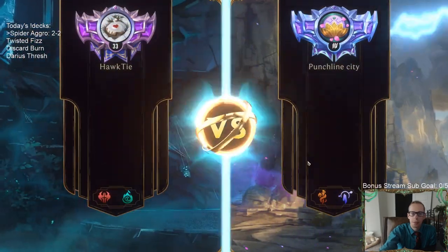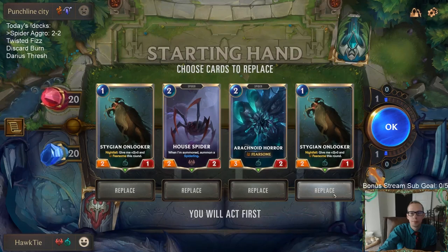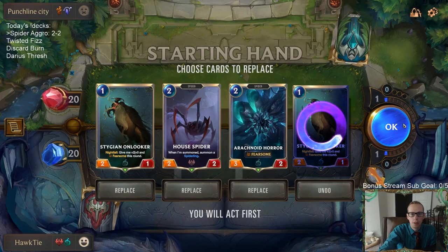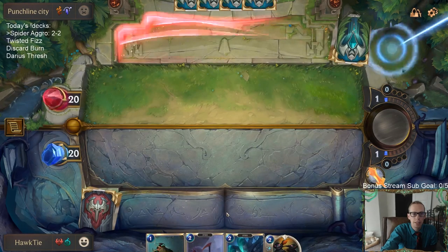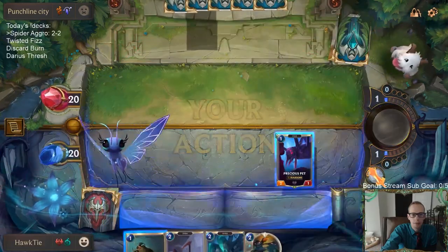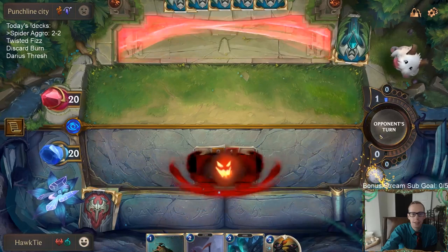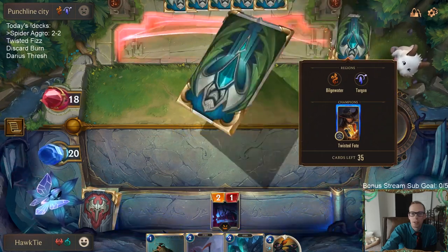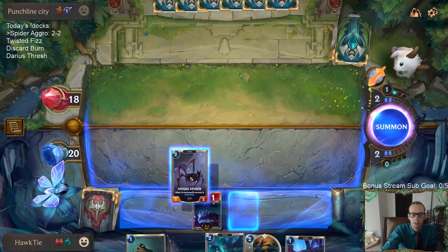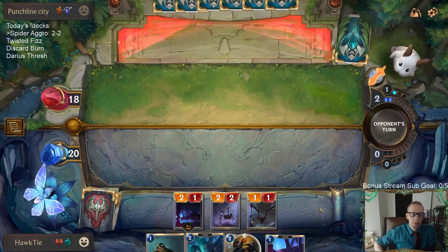Another Twisted Fate deck, this one with Targon. This is probably going to be like a turbo Twisted Fate, leveling up Twisted Fate quickly. I'm going to mulligan an Onlooker basically because of the whole one-health thing - not being great against Twisted Fate. We need to keep one because we need something to play right away with the attack token. We got Precious Pet. If we can win this one and go three and two playing against four Twisted Fate decks, that would be pretty good.